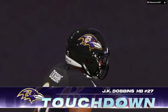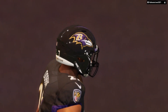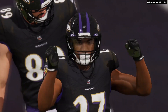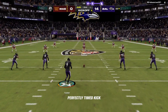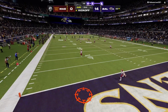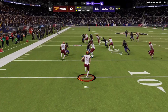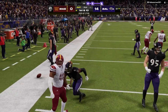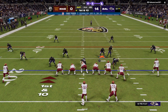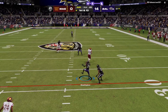J.K. Dobbins taking it in from two yards out, and the Ravens have taken a two-touchdown lead now. Tucker now to kick it away following the touchdown. Here comes a return from just beyond the goal line, and he's able to get this across the 20. Down 14-0 — are you worried at this stage?